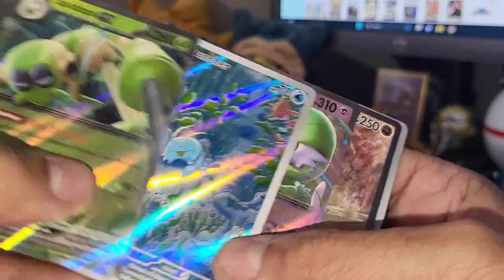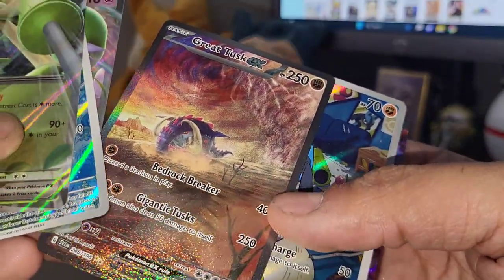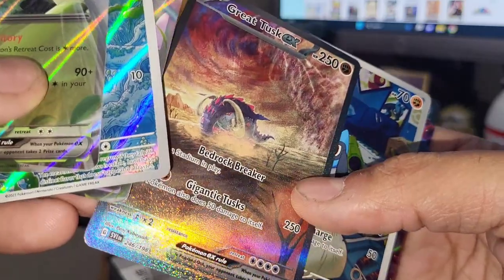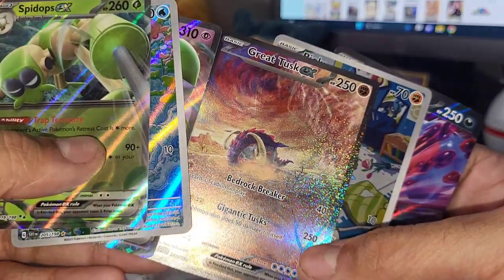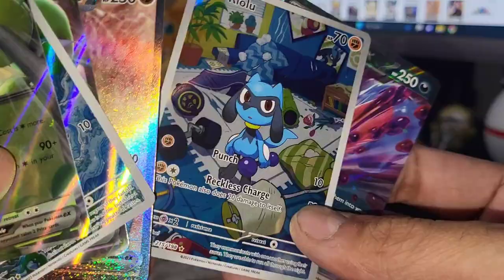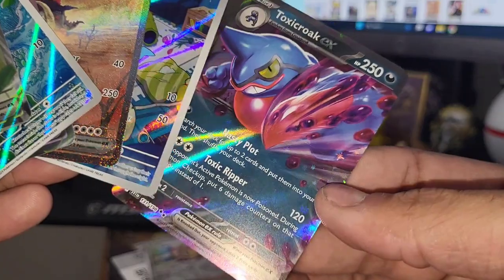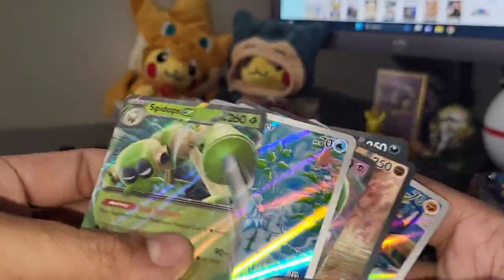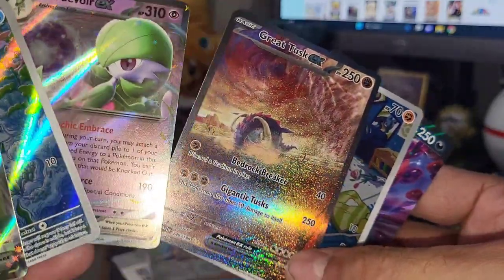Quick recap: Spidops EX only came from the second box, which kind of sucked. From the first box we got the Clauncher illustration rare and Gardevoir EX looking pretty cool. But out of the third box we got that amazing full art EX - the Great Tusk! I was really hoping to pull one of those and we did. I'm glad EX is coming back, making it come full circle in the Pokemon generations. Best pull of the video - Great Tusk EX - plus the Riolu illustration rare! And the Toxicroak EX too. That's gonna do it for this video guys, thanks for tuning in, see you in another one - peace out!